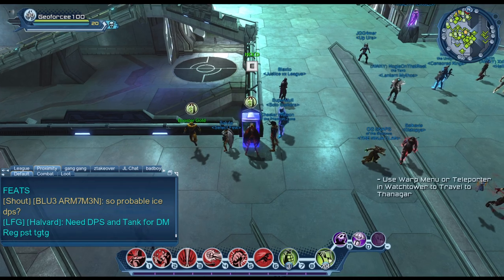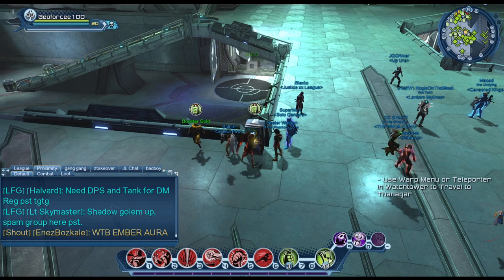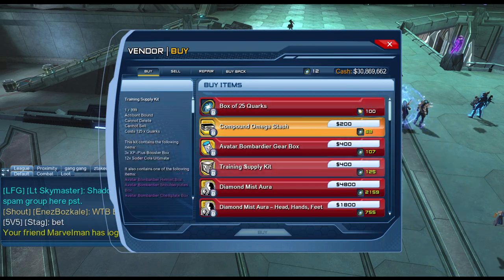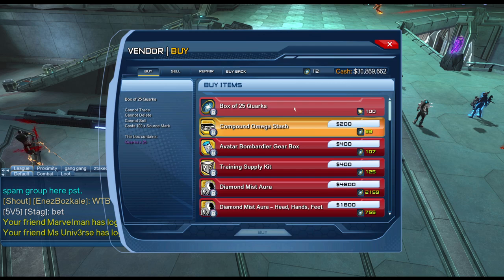You can find this vendor in the Watchtower, the Hall of Doom, or in any of your safe houses. Simply go to it and that's how you buy items using your quarks currency.